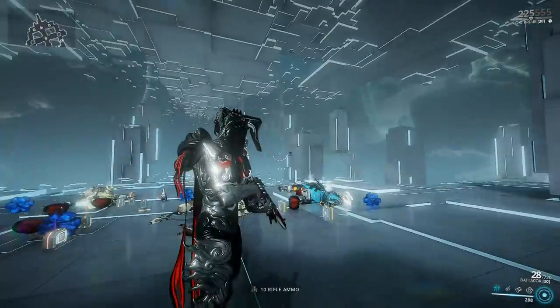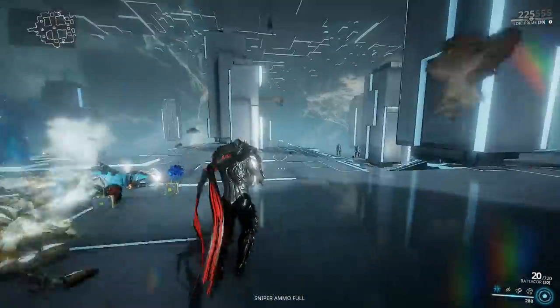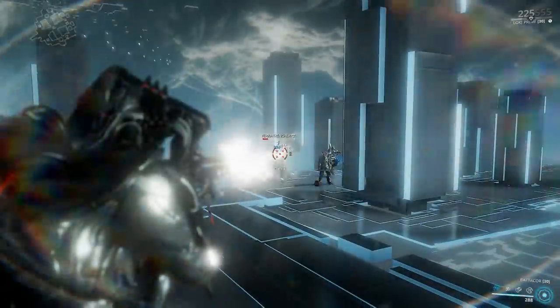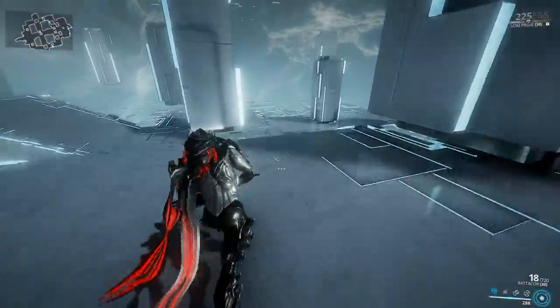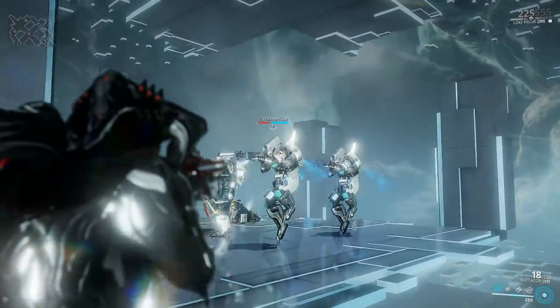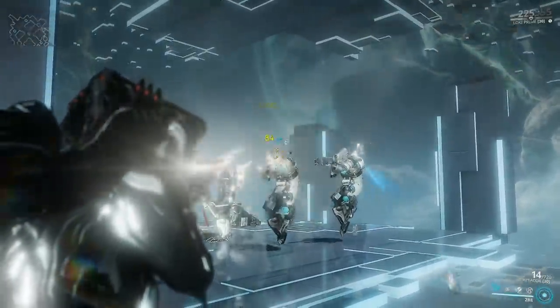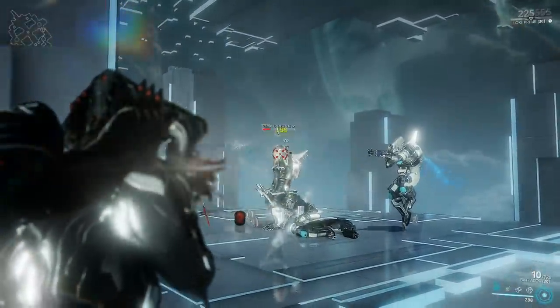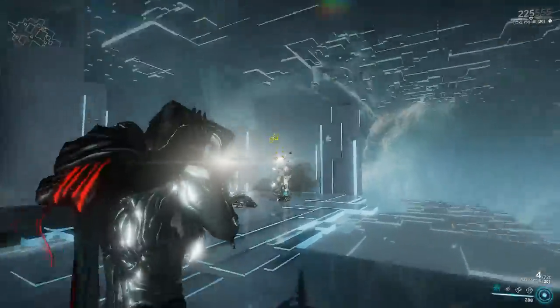As soon as you use your secondary fire, all of your charges will be consumed and you can use it with 1 or 2 charges, but of course the damage won't be as great as with all 3. There's one more thing to the secondary fire — apparently upon impact with a surface or an enemy it will detonate in a 5 meter area that will deal the same amount of damage as the beam itself. But from my testing it looks like the area is a whole lot more smaller than that, so there might still be some bugs here and there.